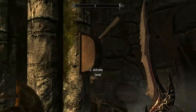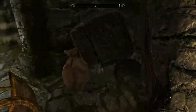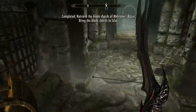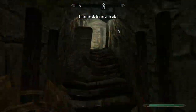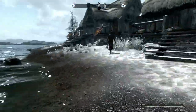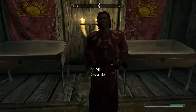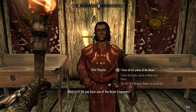Pull this lever, then pull that lever. Watch out for the traps on the floor. Get that piece — you've got all your pieces now. So head back to that guy in Dawnstar. Once you're in his house, talk to him again and let him know that you have all the pieces.